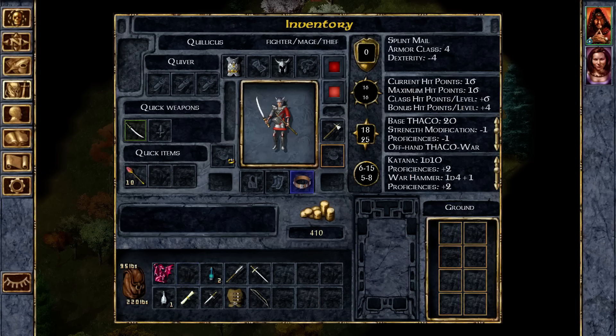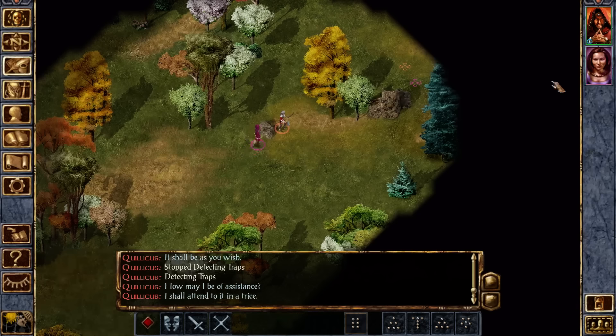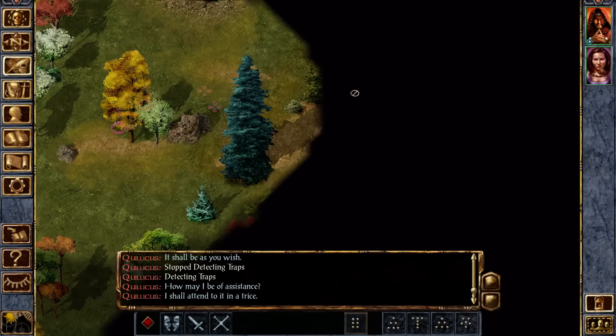I can't identify it, but I happen to know. You can see the armor class goes from zero to minus one, which is better! Lower AC is better, because of reasons.